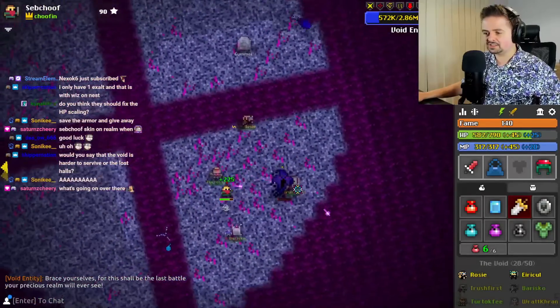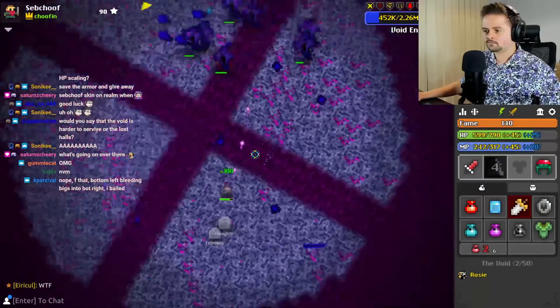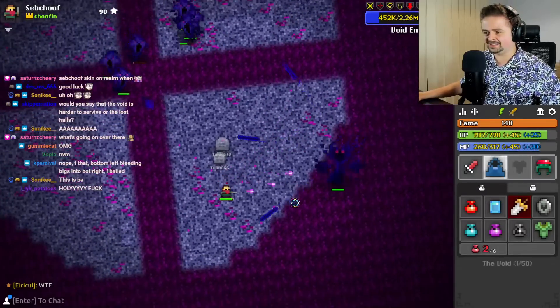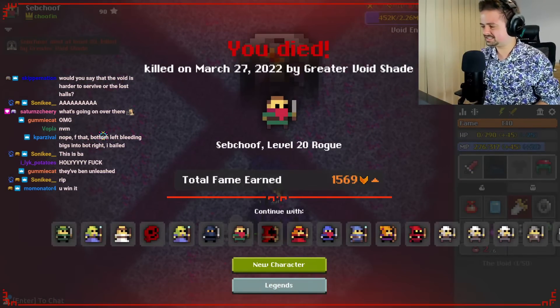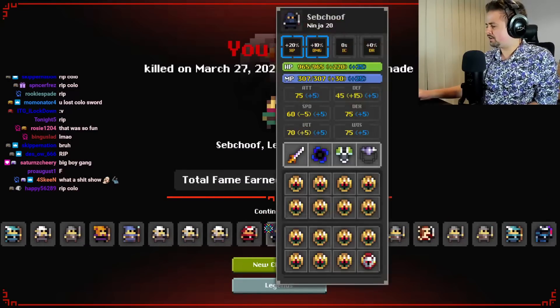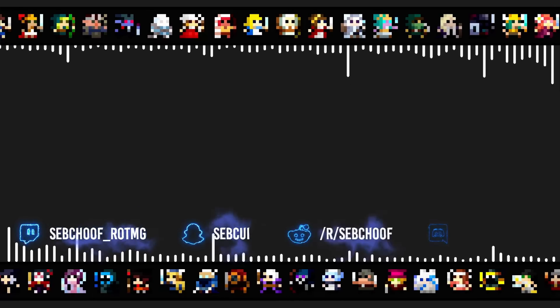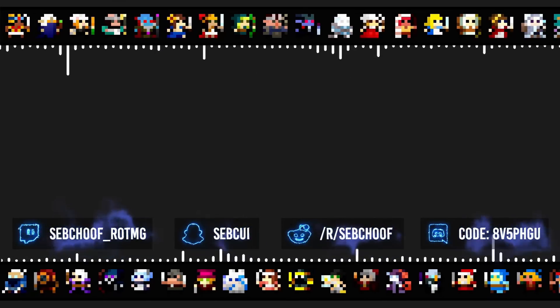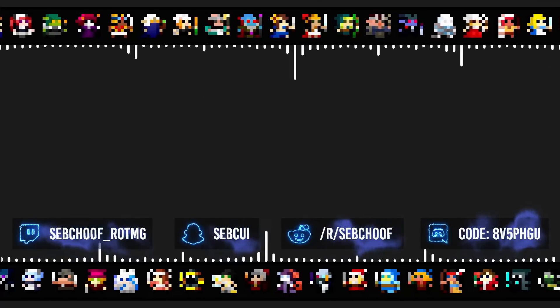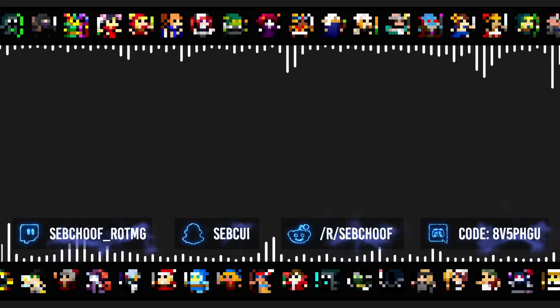Bottom left is going to be very disgusting — we need to somehow transport people to bottom left. There are 10 billion big boys down there. Someone's decoying them, which is very helpful. Hmm, is this a solo void? Oh, I thought it nexused. I wasn't even maxed — wait, I didn't even get the MBC exalt. Guys, the last phase is very simple. I don't think I even have to explain the last phase, to be honest.